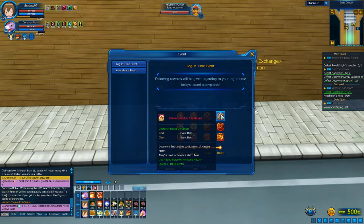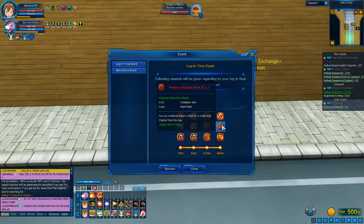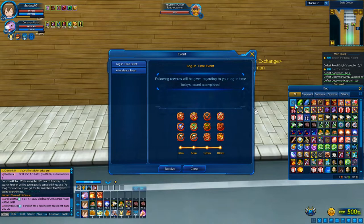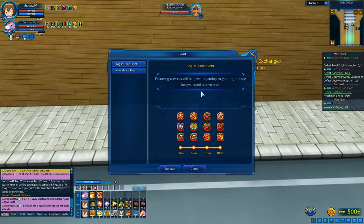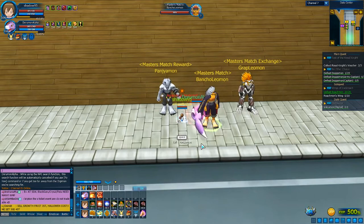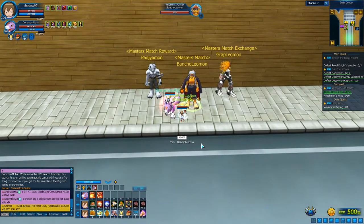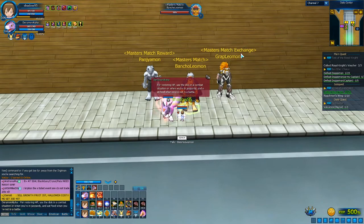The daily rewards have been changed. You get one Mastermatch certificate each day, but you can make more than one per day. You can also get random attribute strikes at B level 3 - I got one yesterday but have better already. There's also a rare coin and chips. Notably, when you open the box, there's a chip inside you can exchange or sell - it's the first time since I started playing in 2016 that you get something from a daily reward that you can actually sell.